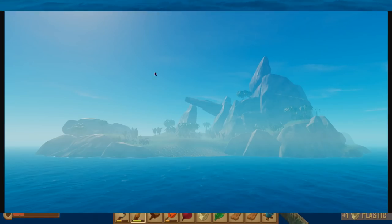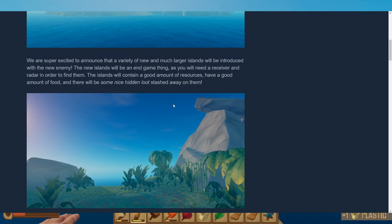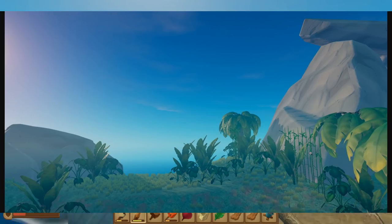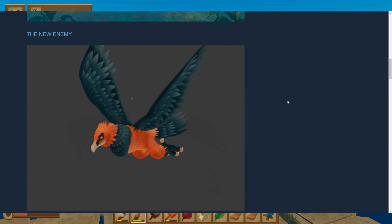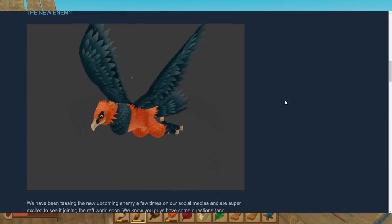There will also be a new enemy — I've shown you that enemy before. But first, they are going to add some new plants as well: some bamboo, some of these leafy things. I don't know what to call them — maybe they tell us later. But the new enemy — here it is, flapping its wings. I think that is really cool.